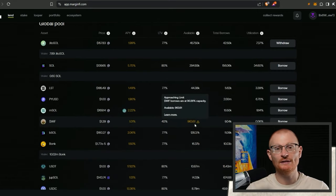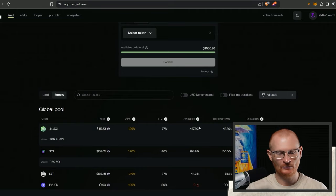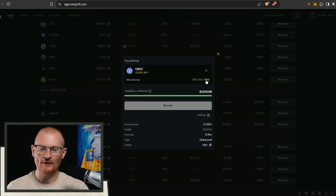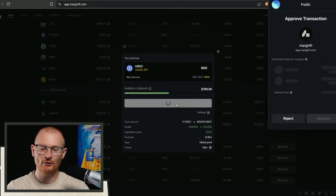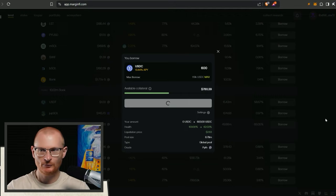We have to go and borrow the cheapest available stablecoin - USDT is too expensive, but USDC has a lower rate. Now we can go and borrow, but if I go and borrow max the chance of liquidation is way too scary. I'm going to go with something more reasonable - something like 600. We need to monitor these quite well.